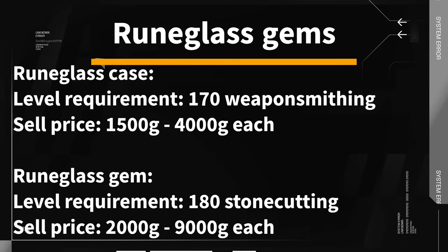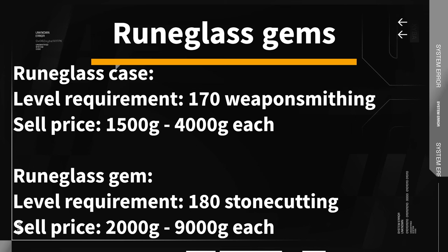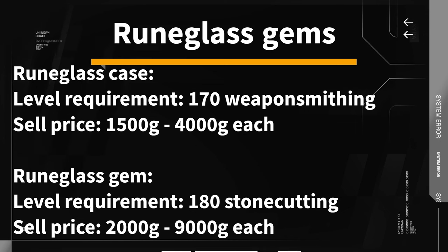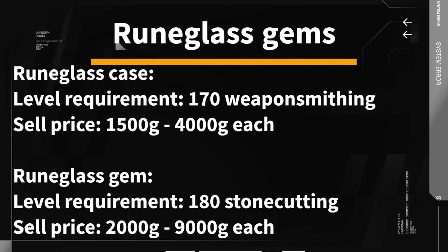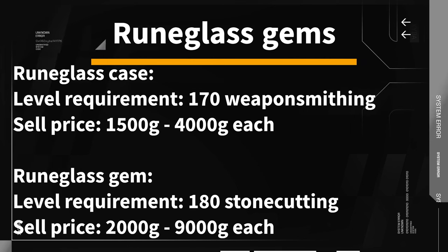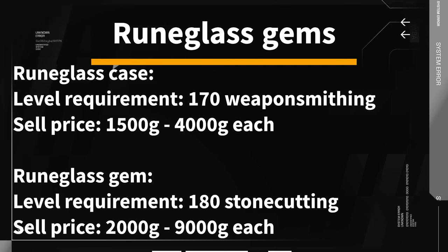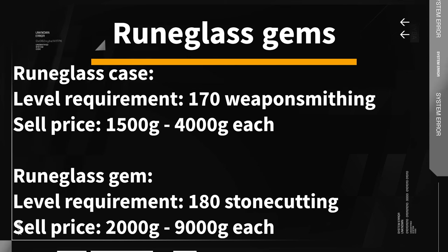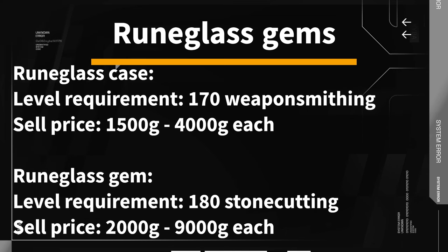Rune glass gems are used by a lot of players. They give you the option to get more damage for a certain element, life steal, stamina on hit, or other options. When it comes to elemental rune glass gems, they count towards the empower cap as well — the cap is 50%. Making such gems is trickier to understand at first, but the methods of acquiring them are easier than you think. They can make you anywhere from 1,500 to 2,000 gold per item.